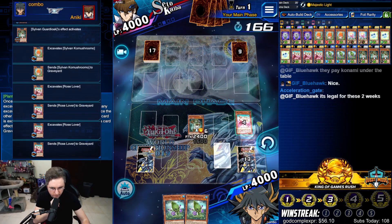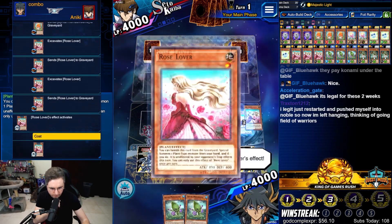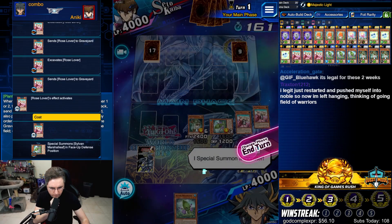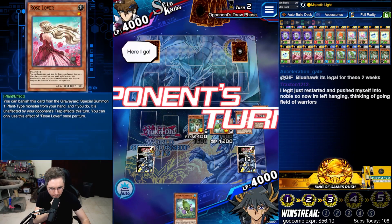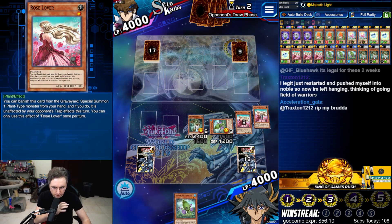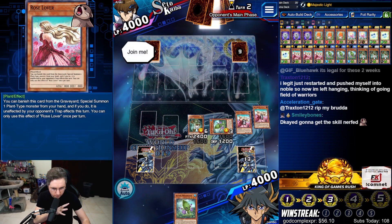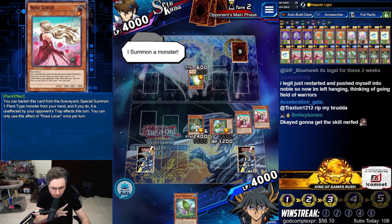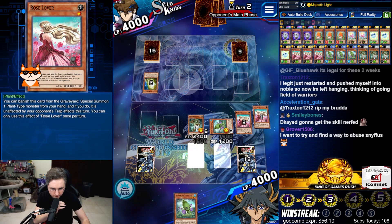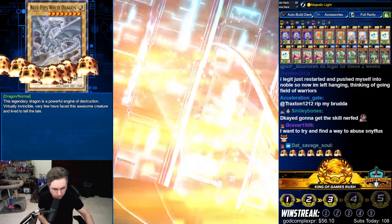Mushroom, Rose Lover, Rose Lover. For protection, we're going to summon a Marshleaf in defense since we have two Rose Lovers. Let's go. Ideally we would have the turn one Princess Sprite, but even with triple Spore, double Majestic Light, triple Rose Lover, triple Spore, triple Glow Bulb, two Majestic Light — we didn't get it. Let's go.